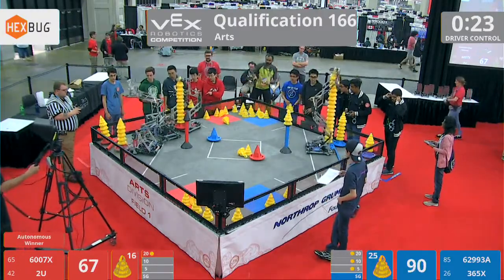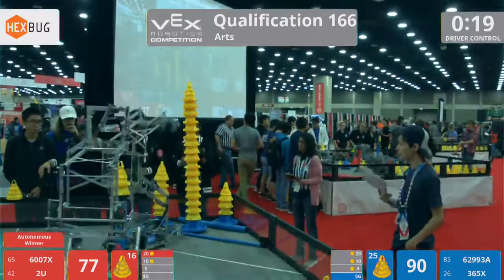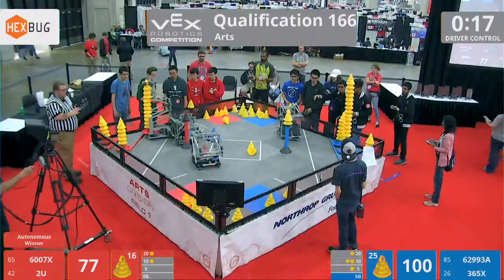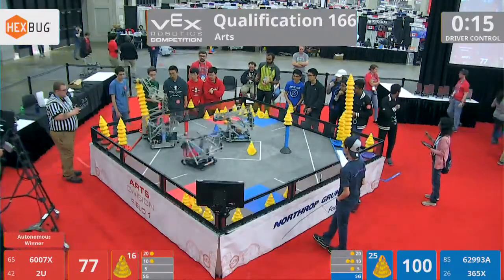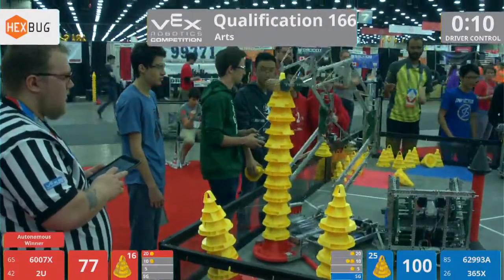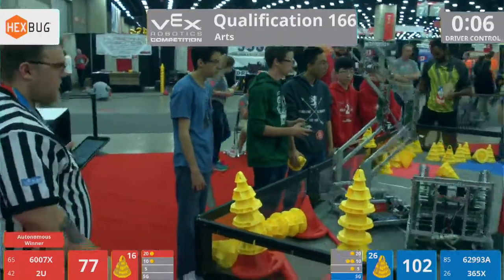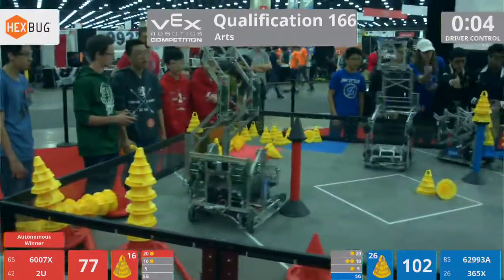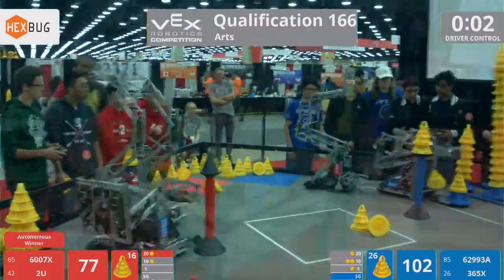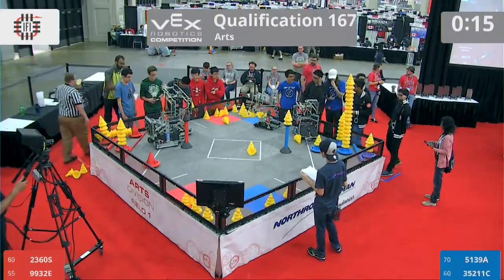Robo Savages also have theirs. They placed their ten point stack down — that is a great stack. Red Lions has their own tall stack, but not quite as tall. With ten seconds left in this match, looks like all of these teams... Oh no! Red Lions' stack falls all the way over. That's not great. Two seconds left, one second left. That is the end.